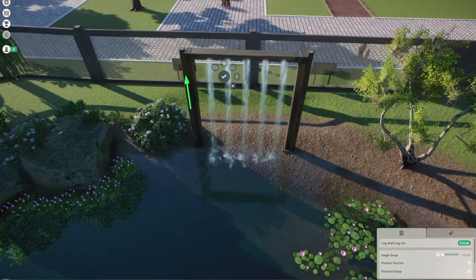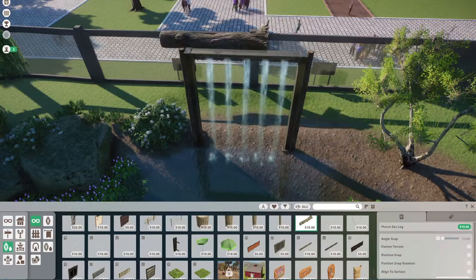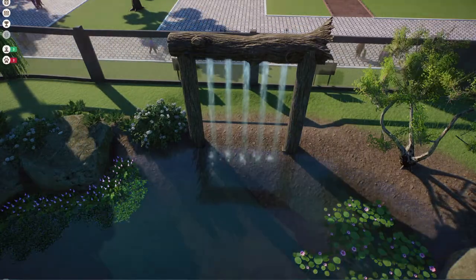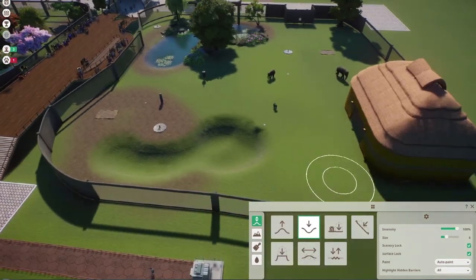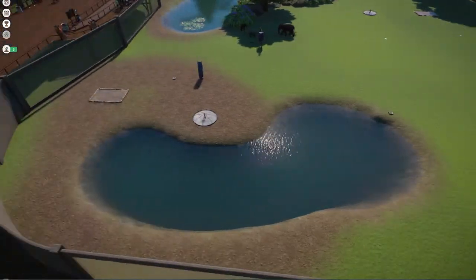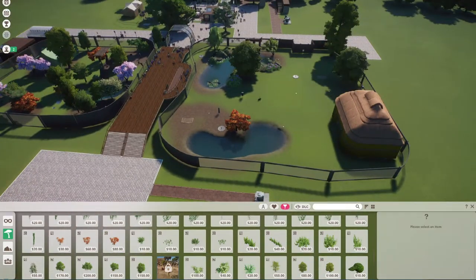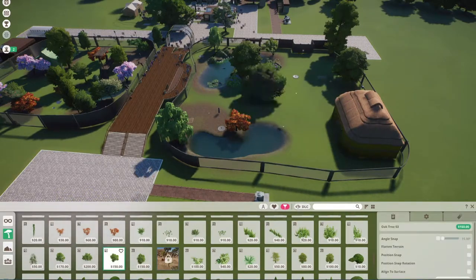I wanted to include a little water fountain for my elephants, and then I wanted to make it prettier and ended up putting these kind of log-looking things on it. I think I kind of like how that looks. There's my first pond. I'm making a second pond and I tend to make my ponds kidney shaped. I think I'd just rather do that than have a circle. But that's basically my habitat.